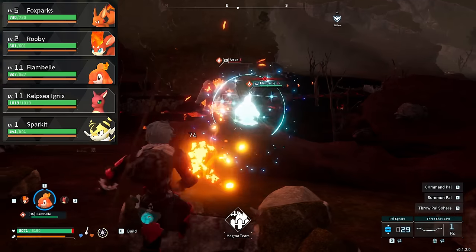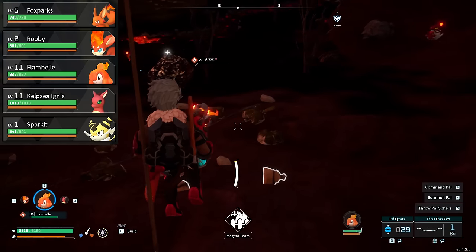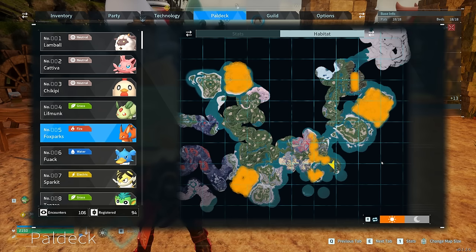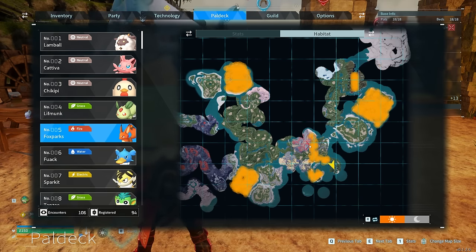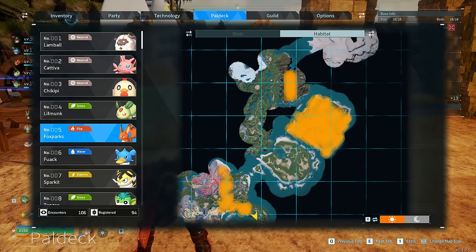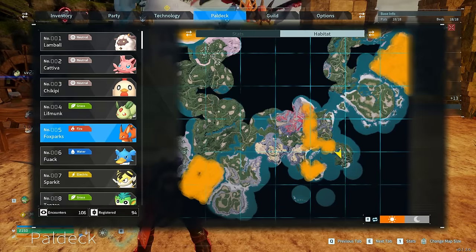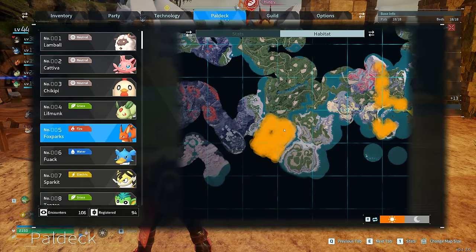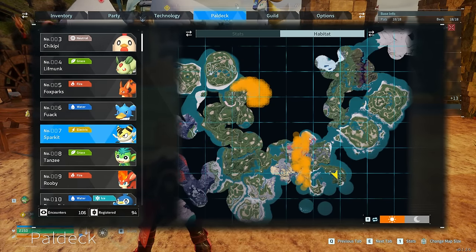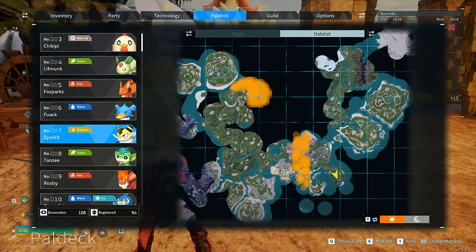For an early game electric backup, I recommend Sparkit — super well-rounded and great in combat. Or you can get a Jolthog — not quite as strong as Sparkit in general combat, but it has a nice craftable that turns it into a giant explosive grenade, which can be situationally useful. You'll find Foxparks near the starting zone, out in the grassland fields by the Red Sand Church, and down south across the water. They're also in the fire region where you'll find Ruby and Flambelle, and just before the volcano. Sparkits are in the mountainous region around the settlement, the Red Sand Church, and the black market dealer area, including higher-level ones on the mountain tops.